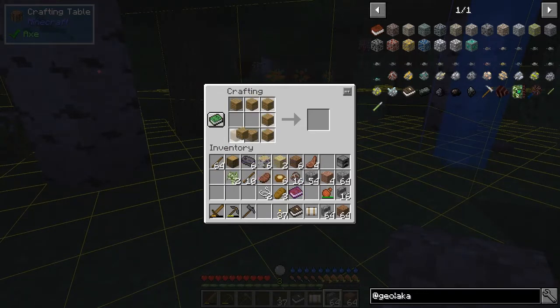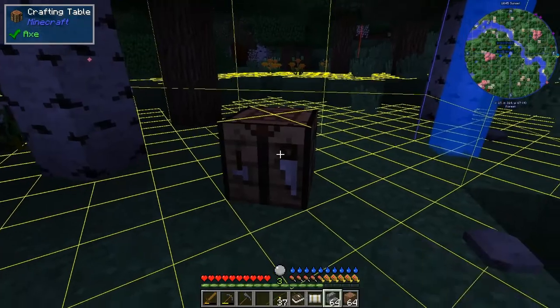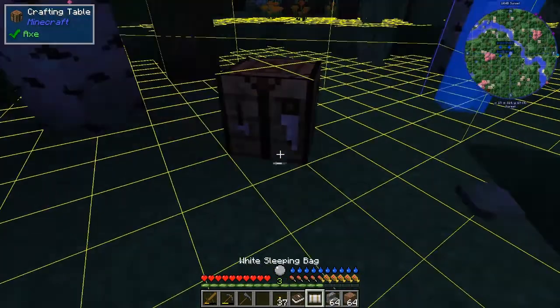What we do want to do is to make a backpack, but for the time being we can make a chest. Looks like it's time to sleep.